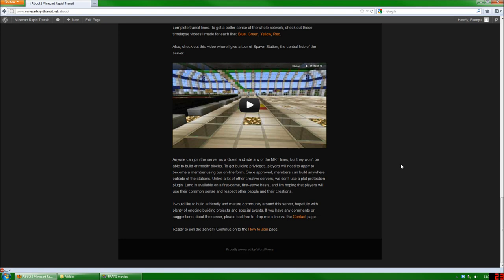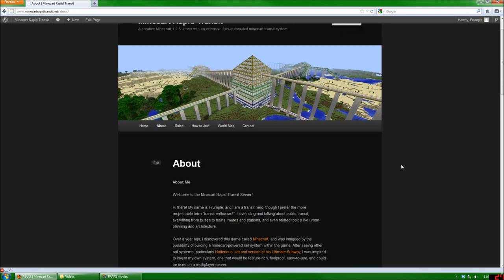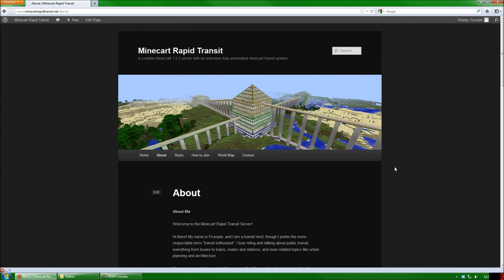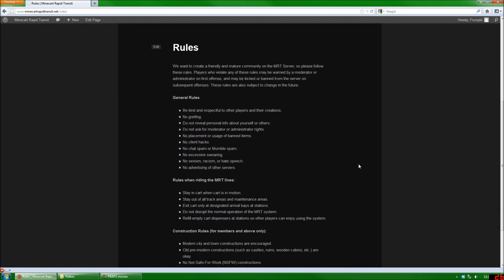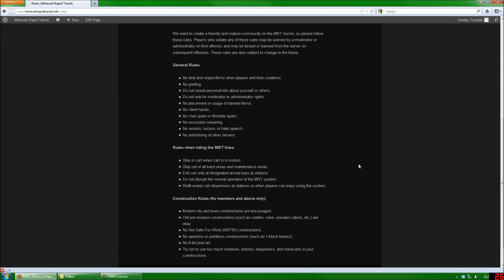Now before you attempt to connect to the server, it's very important that you read and understand all of the rules, and those are available on this page here. I won't go into detail about all of the rules here, but it's pretty much common sense stuff like no griefing, no spamming the chat, that sort of thing. So please read all of the rules before you continue.